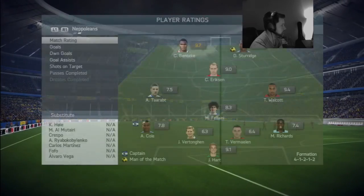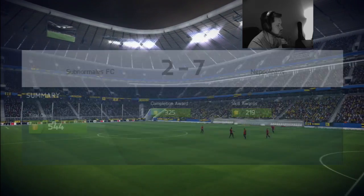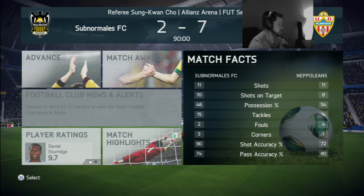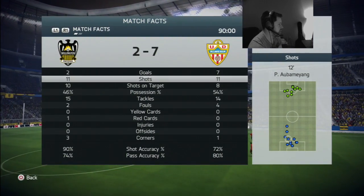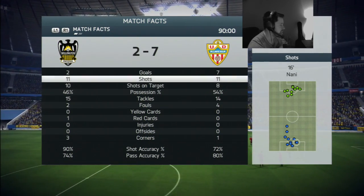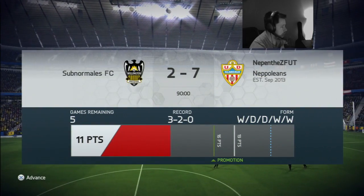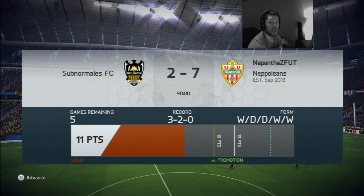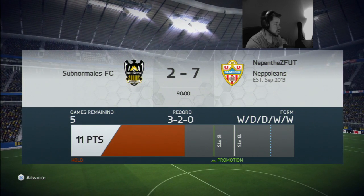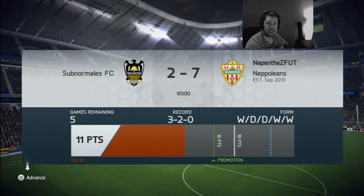That is full time guys — we pick up a big 7-2 win. He got a red card as well in the game. Benteke, Eriksen, Walcott, Fellaini and Sturridge all scoring. 554 coins. He had 11 shots, 10 on target — he actually looks like he got hard done by, but it was a very comfortable game for me apart from the stage when he was 2-0 up. We pick up three points, which means we can no longer get relegated from Division 5. We need five more points now — two wins to get out of the division, three wins to win the division. We've got five games remaining. Let's get into the next game.